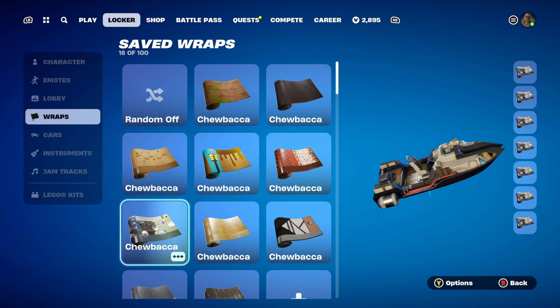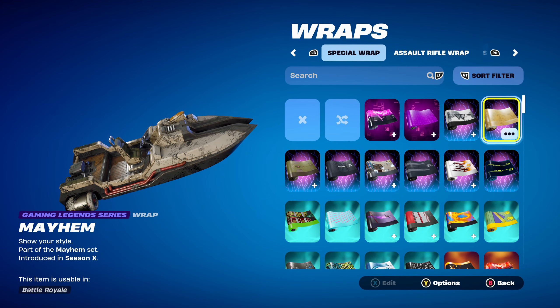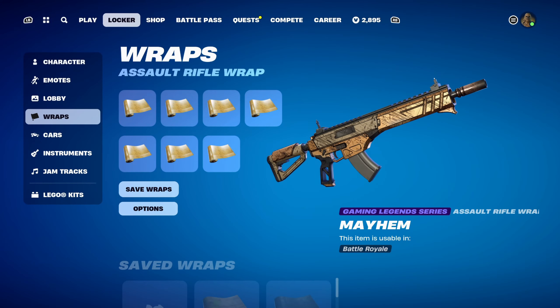The weapon wrap for combo 7 is Mayhem, a Gaming Legends Series wrap, part of the Mayhem set, introduced in Chapter 1 Season X. It's basically Psycho's — or Krieg's — weapon wrap from Borderlands. It works very nicely with the design, and I like it for the comic book aesthetic.